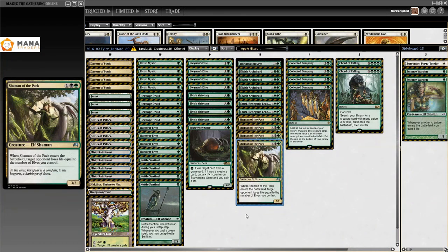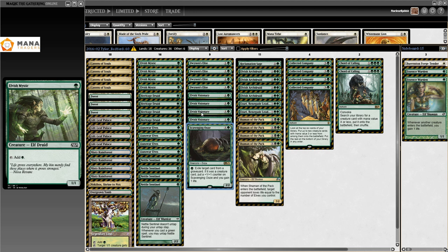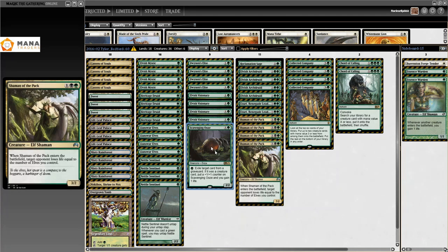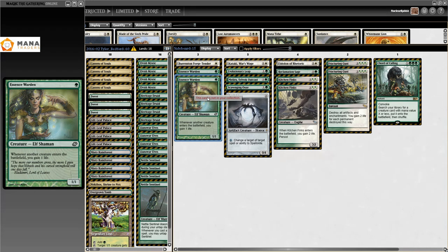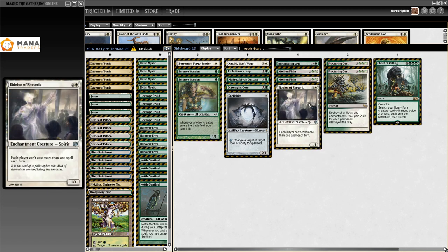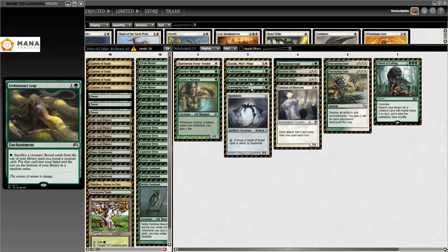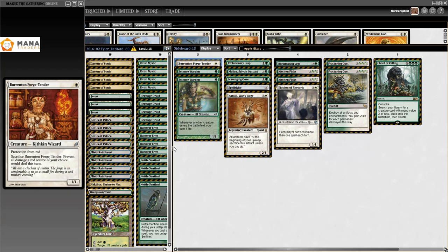Elves just kept up its winning streak. Tyler Bedford did well at GP Charlotte in 2016 on May 22nd — the lists are very homogenized at this point: four Shaman of the Pack, Ezuri, Reclamation Sage, Scavenging Ooze, about 57 of 60 slots just super standard. In the sideboard he has some spice: two Essence Warden, Chord of Calling, Fracturing Gust, Kitchen Finks, Reclamation Sage, an Eidolon of Rhetoric — which stops more than one spell per turn, great against Storm — and Kataki, War's Wage, which is fetchable with Chord of Calling. Stony Silence and Barrenton Forge-Tender also appear.